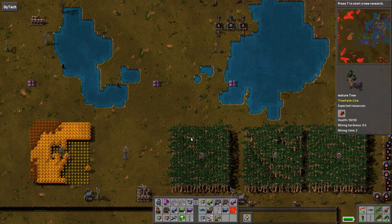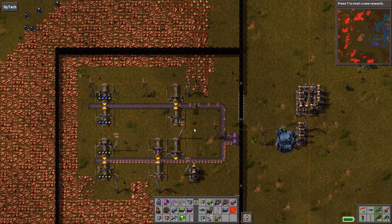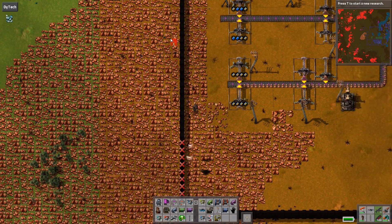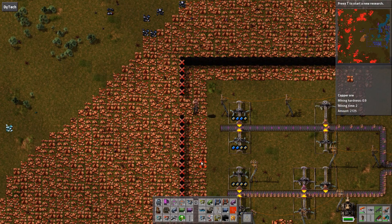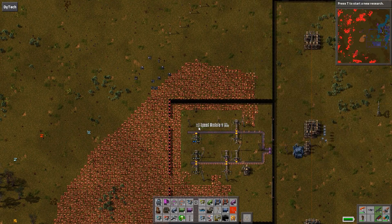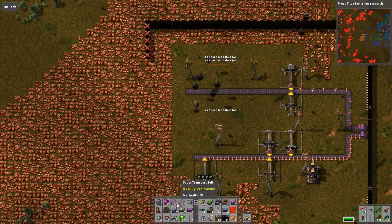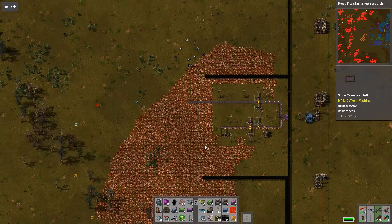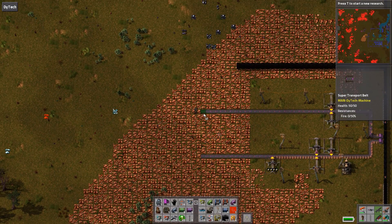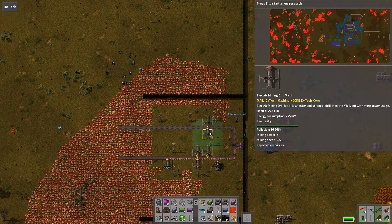We also have a problem with copper — I'm gonna look at that. That copper field is getting kind of mined out. We've still got a lot left, but this bottom miner isn't going anymore. These two top guys are still running, and they're all level threes.